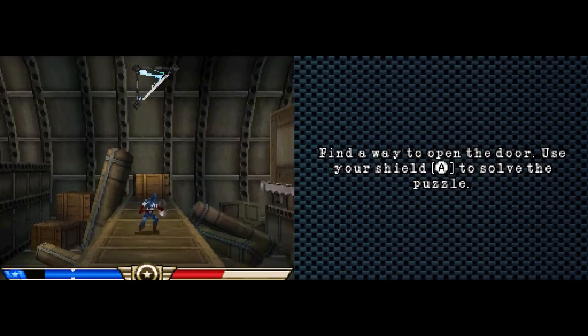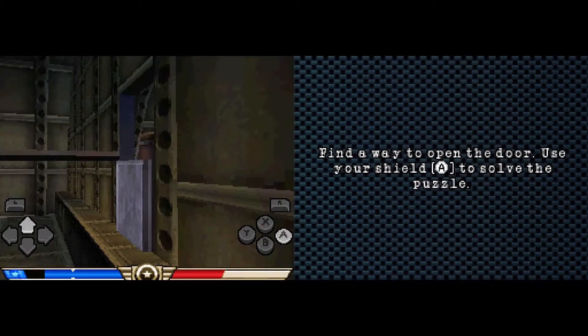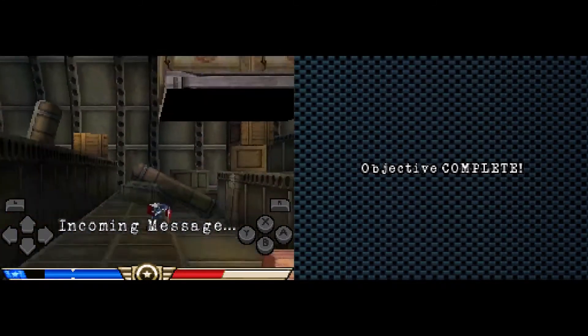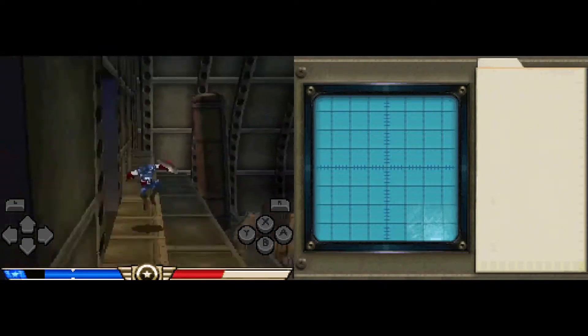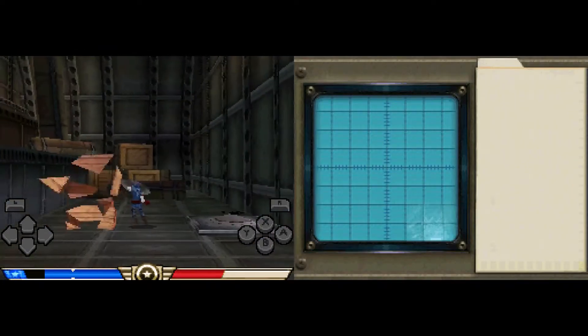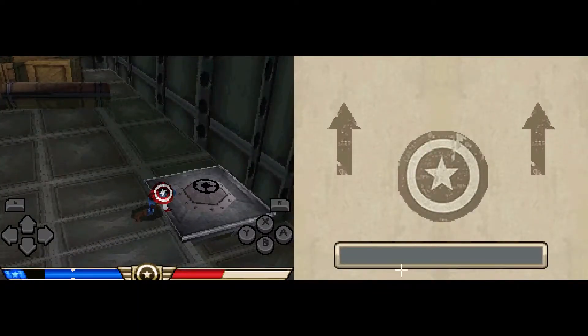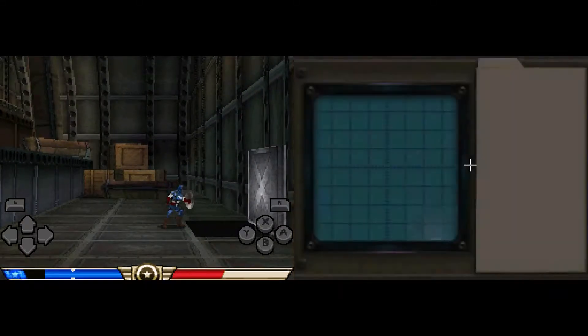Yes, thank you tutorial. Anyone not see that coming? It's a good thing that they set the switch up in an easy-to-hit location, so that all I had to do was throw a shield at it. It's amazing how everything in Captain America's universe can kind of be solved by throwing a shield at it. Good thing he never needs any actual superpowers. I am, of course, being facetious.